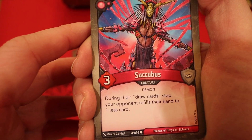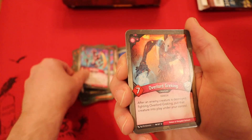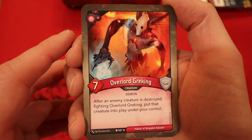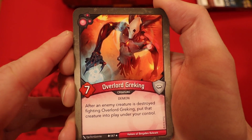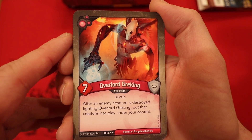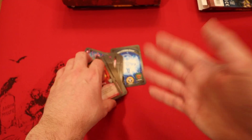Succubus — during your opponent's draw steps, they refill to one less card. Pit Demon — action, he gets to steal an Amber, he's five power. Overlord Gret King — he's a demon, seven power. After an enemy creature's destroyed fighting him, put that creature into play under your control. This deck is absolutely insane — what the hell is going on here?